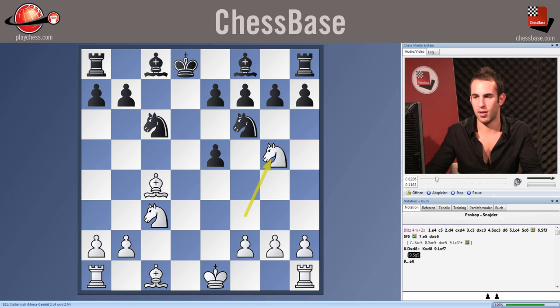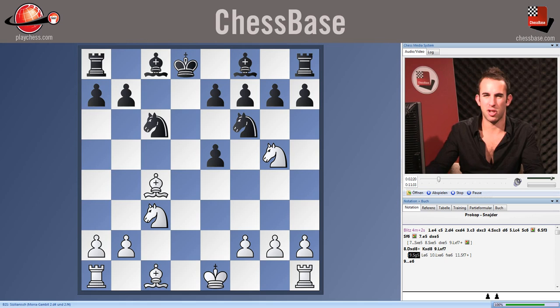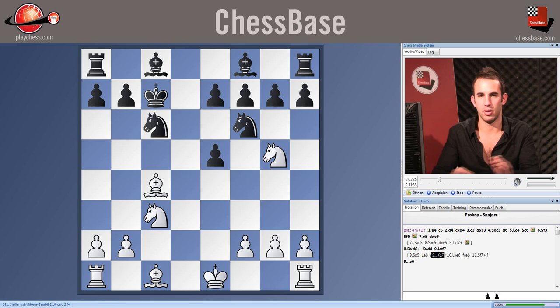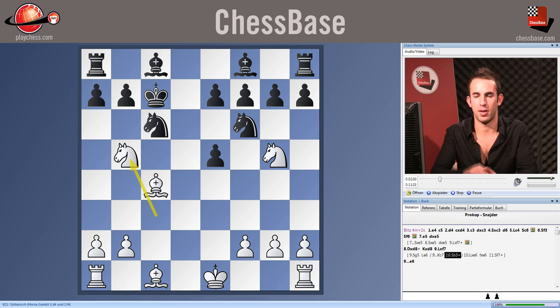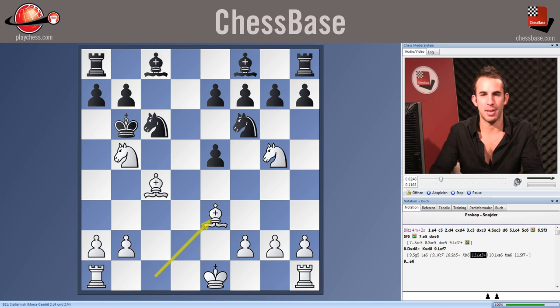Instead of bishop takes f7, White should play knight g5, playing energetically, threatening knight takes f7 check. It is very difficult to stop this move indeed. For example, if bishop e6, we'd play bishop takes e6 check, and if f takes e6, knight f7 check. So with knight g5, if Black decides to run away with his king, this actually leads to an equally embarrassing position.